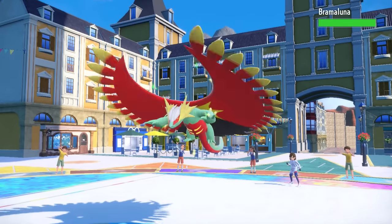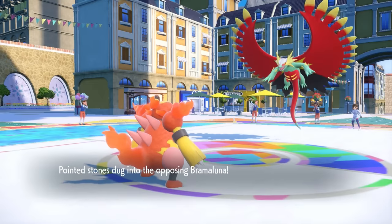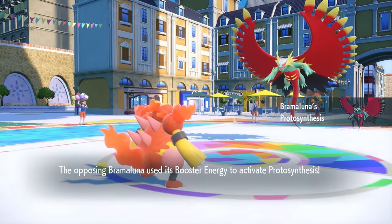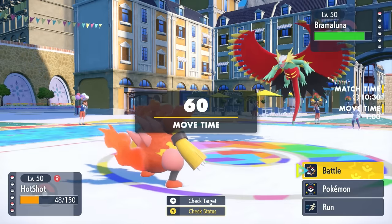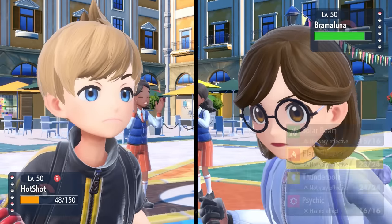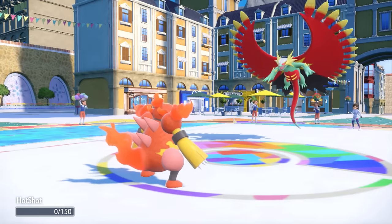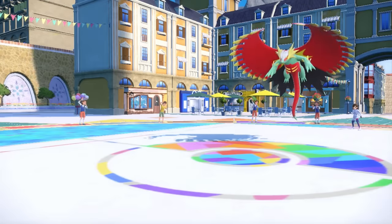Luckily, they're down to one Mon left — and unluckily for us, it's freaking Roaring Moon. This thing comes in looking frightening, activates Protosynthesis via Booster Energy, and gets a free Attack boost, which is not the best sight to see. This thing definitely outspeeds Magmortar, and there's literally nothing I can do. They go for the Knock Off — I'm thinking please, Flame Body activate. Of course it doesn't. I'm convinced Flame Body doesn't exist. It's never happened for me.